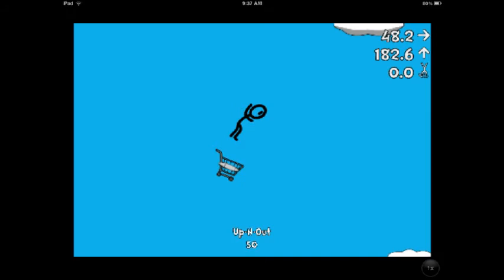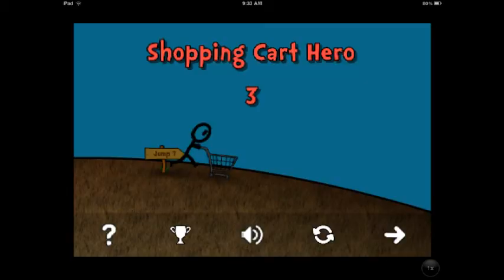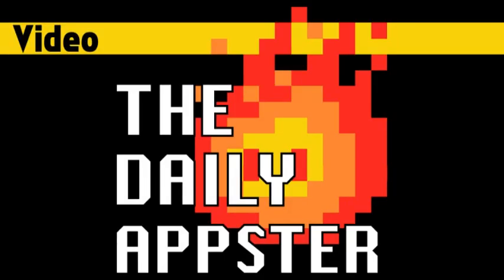I have not even scratched the surface of this game yet. The screenshots in the store description look insane — there are monkeys and dinosaurs. Got no idea, but it's a lot of fun. It's Shopping Cart Hero 3. And that is all the apps I have for you today. You can follow the show and find links to all the apps I've talked about at dailyappster.com. Until next time, enjoy your free apps.